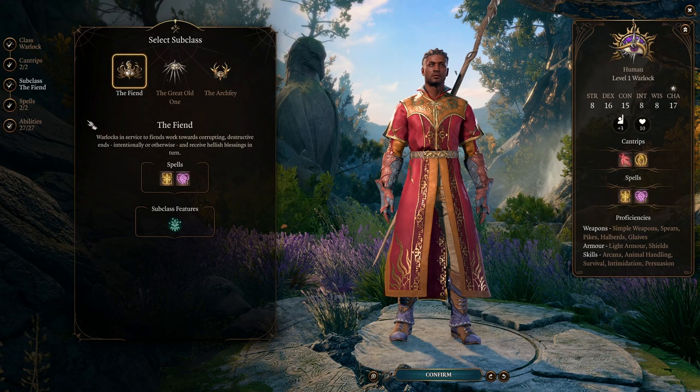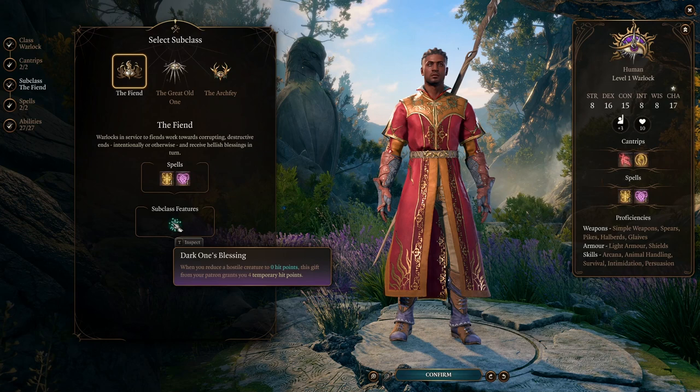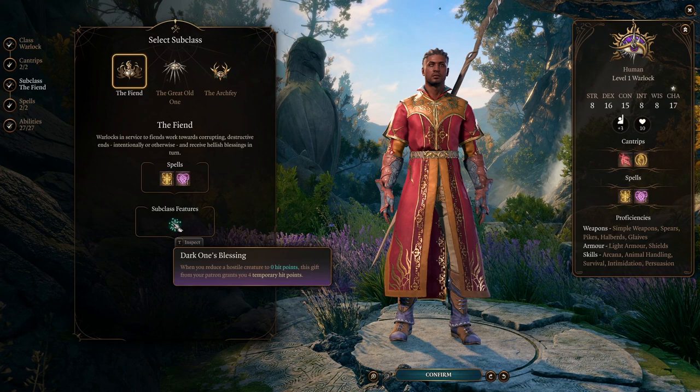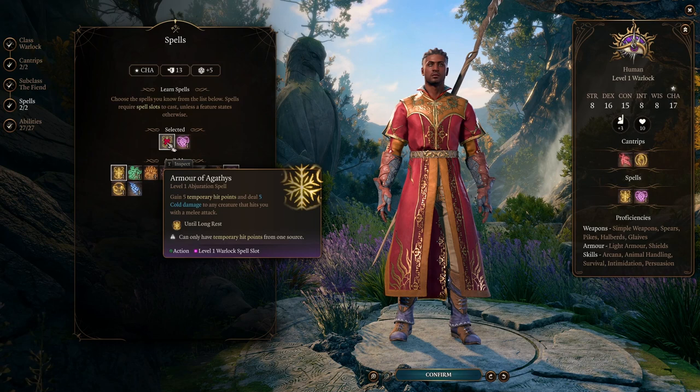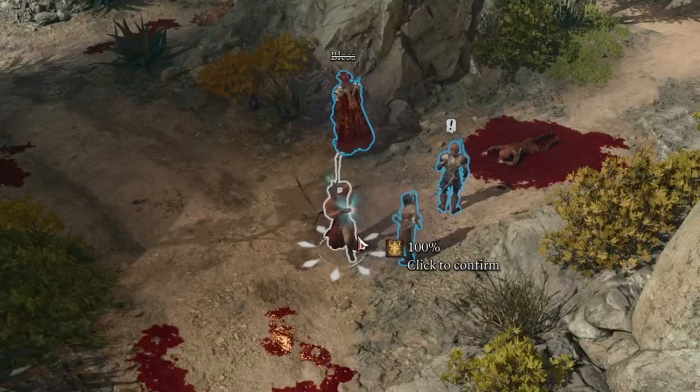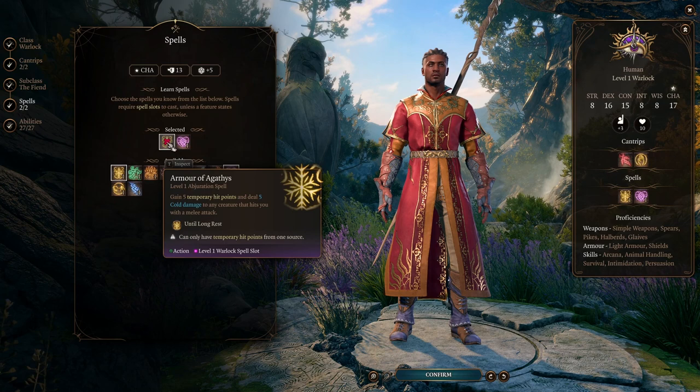For the subclass we'll be taking the Fiend. The subclass feature Dark One's Blessing grants us four temporary hit points when we reduce a hostile creature to zero hit points. For spells, we'll take Armor of Agathis — this gives us five more temporary hit points lasting until long rest, so you can cast it as soon as you leave camp. It also deals five retaliatory cold damage to any creature that hits us with a melee attack.